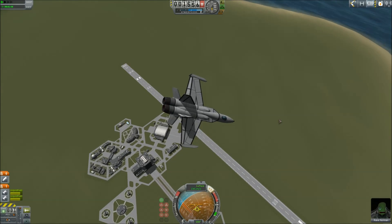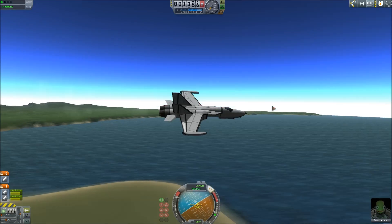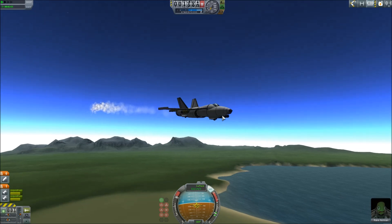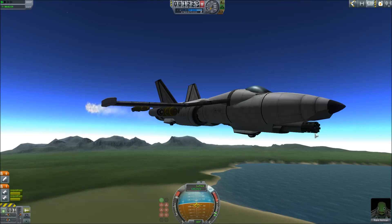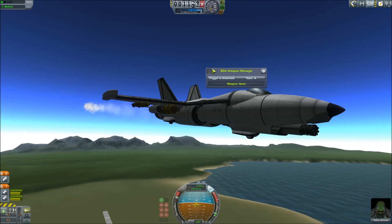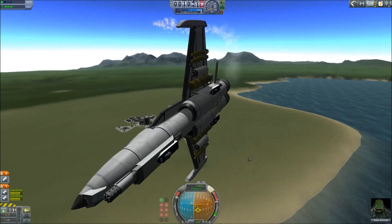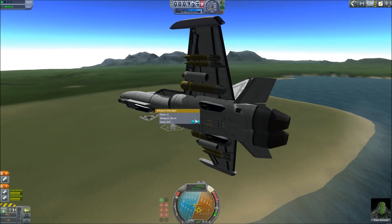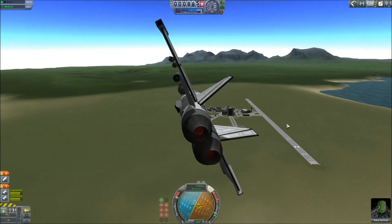The GU-8 looks really sweet but I haven't figured out how to fire it yet. It has something to do with this manager, but I haven't been able to figure out how to assign a button to the GU-8. Someday we'll fire it and it will be awesome. Open GUI? No, I already have the GUI open. Wish I could close that GUI.